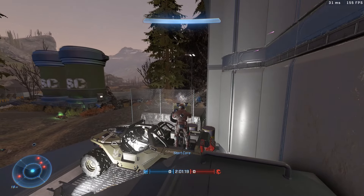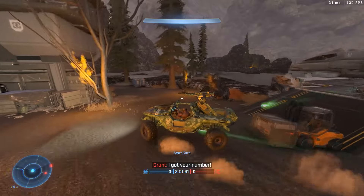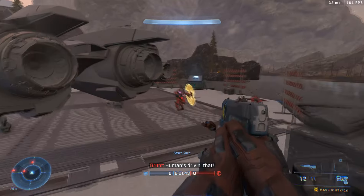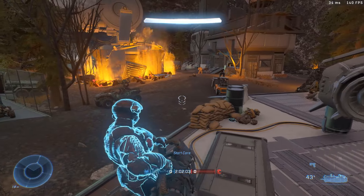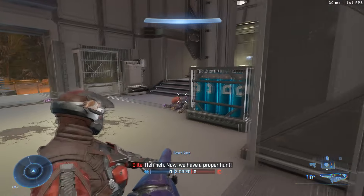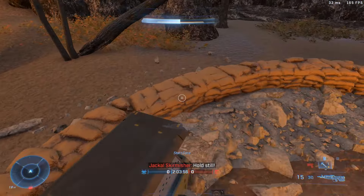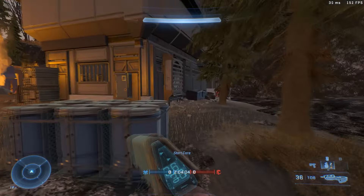Luckily we have unlimited lives — this is just slayer mode I've set up. Having a little look around the map, it still says start core at the bottom of the screen. I really don't know if there's something I need to trigger or if I'm supposed to just be running. Oh, I think the warthog just landed on a grunt! More enemies are dropping in, and that was so close. Do we just run? I really don't know what we're supposed to do.